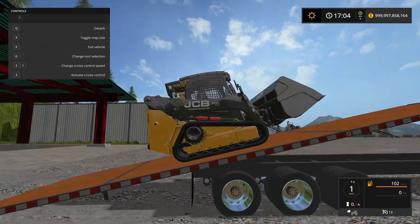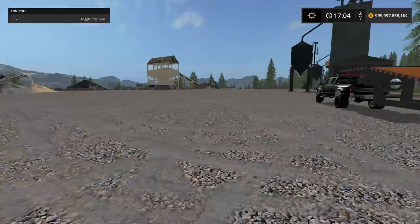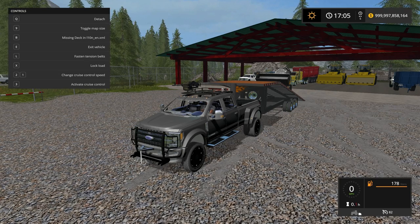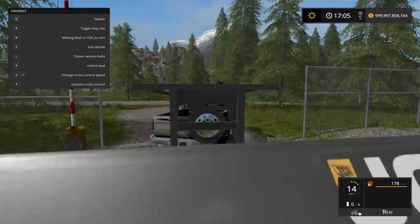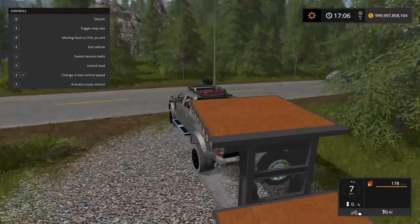We'll get that raised up a little more — perfect. We gotta find a good spot. We'll lower the ramp, lock the load — load is locked. Now we're heading out. I love that machine gun on top. This truck is made by Lambo Mods and I'll link you to his mod page.